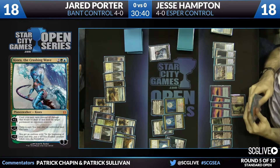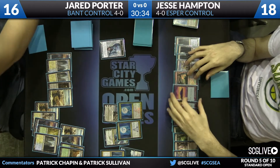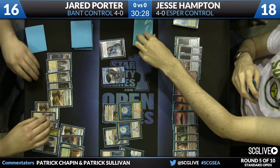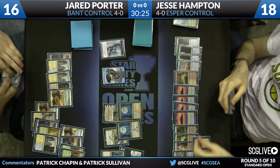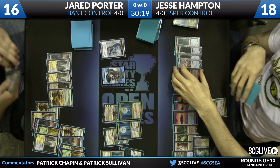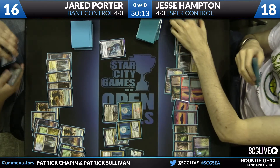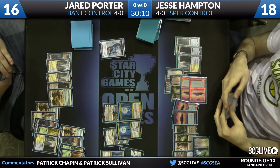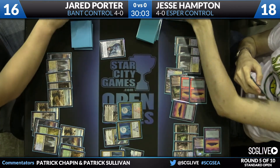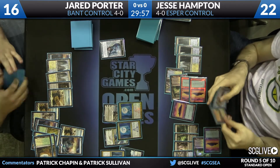It's funny for Jesse to be hoping to draw a Revelation at this point, since he's already drawn so many. It doesn't take Kiora very long to get to ultimate — definitely not. Kiora is threatening to win the game effectively next turn, or create at least an insurmountable board position. Jesse must answer Kiora now or he'll have an awful lot of Krakens to deal with. They are indeed Krakens — and now we have a Kraken emblem. Jesse has a serious Kraken problem.